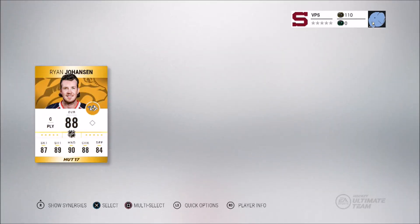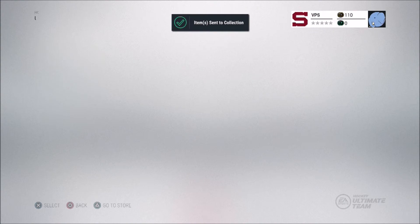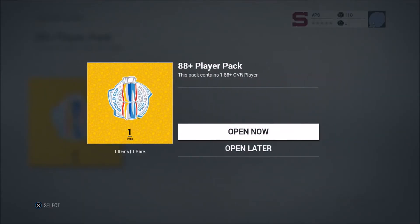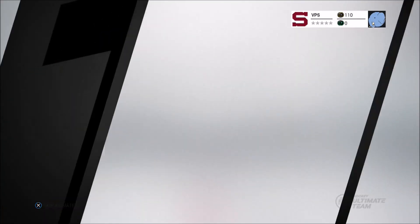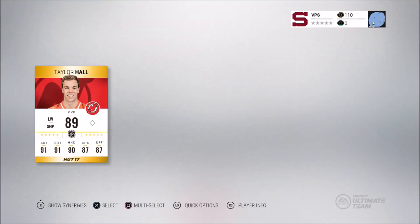Next pack: Ryan Johansson — he goes for around 20k, so not bad. And last pack here — we're just going to leave the room, peace out, and let's see what we get. We're back, and it's a Taylor Hall — nice, there we go. So that is not too bad at all.